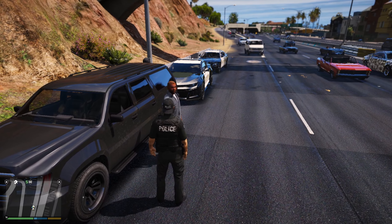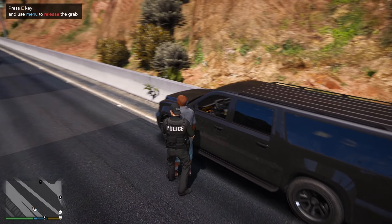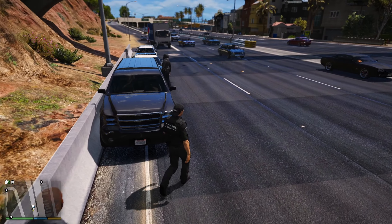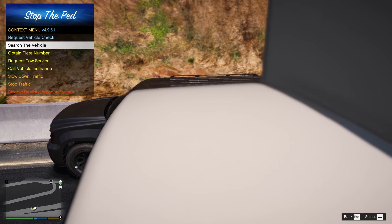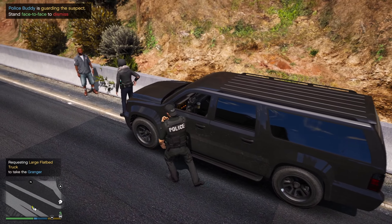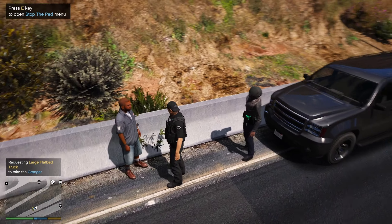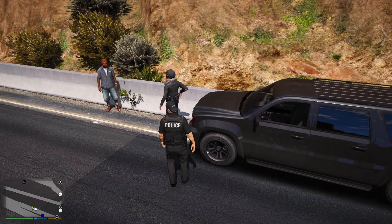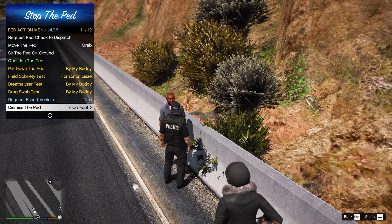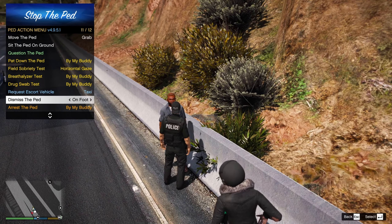I'm going to grab him and pull him over here. You stay there — this vehicle is getting towed. Flatbed assistance required on Del Perro Freeway. As for this guy, I was going to write him a citation but I'll just let him go. I know in the real world that wouldn't happen, but we're going to dismiss him.